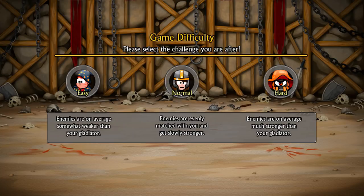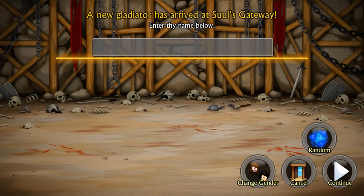Otherwise, we'll just do this video. All the information will be down below if you want to pick this up for yourself. This costs like $5, so it's really cheap. Let's go into normal difficulty. We need a name - the old Falcon69er, baby, because you know how we do.